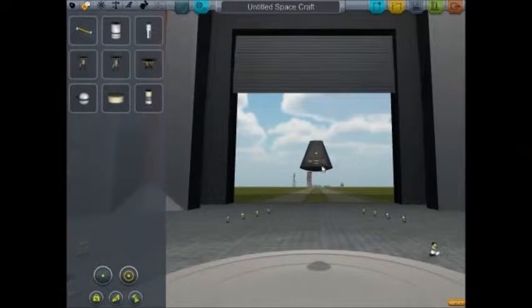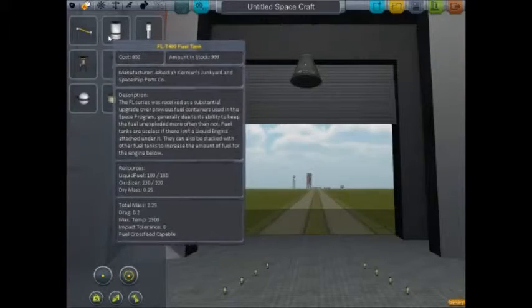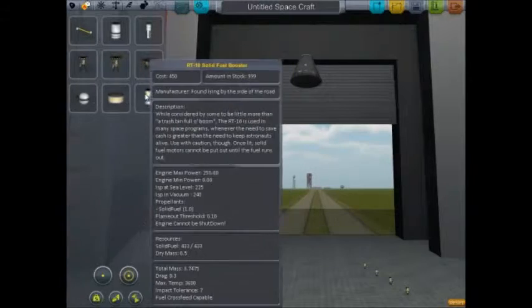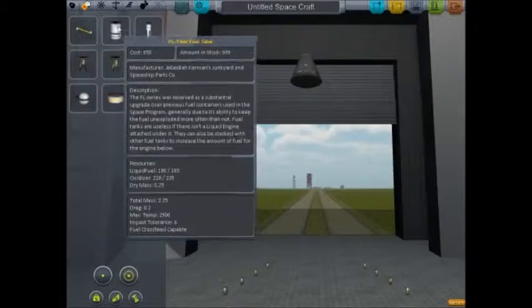In the demo you are very limited. You get one command pod - this is basically where your crew hangs out. Over here you've got some fuel tanks and engines. This is the most powerful engine right here, then a medium one, and the smallest engine. These are other fuel tanks, and that's a booster but I never really used it.